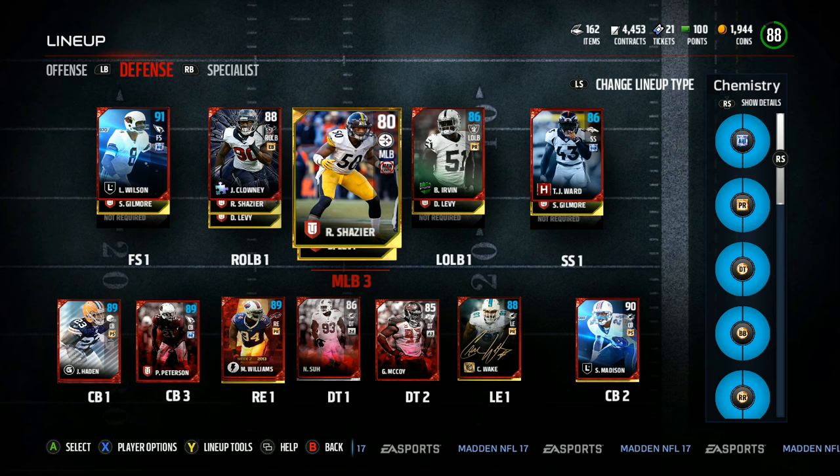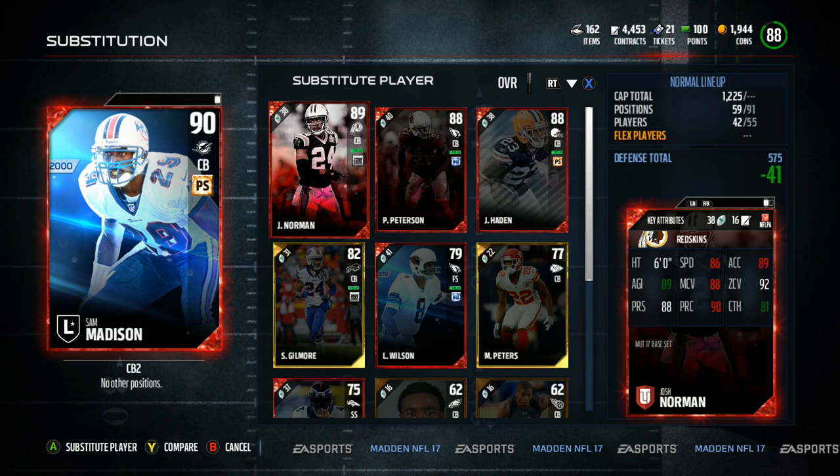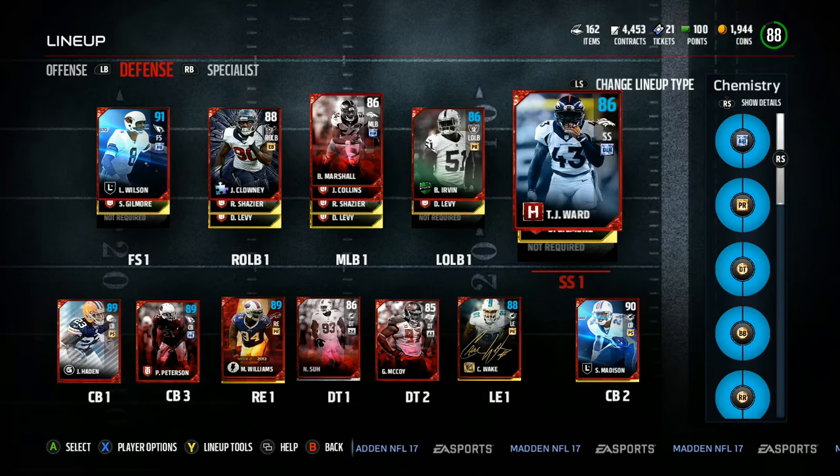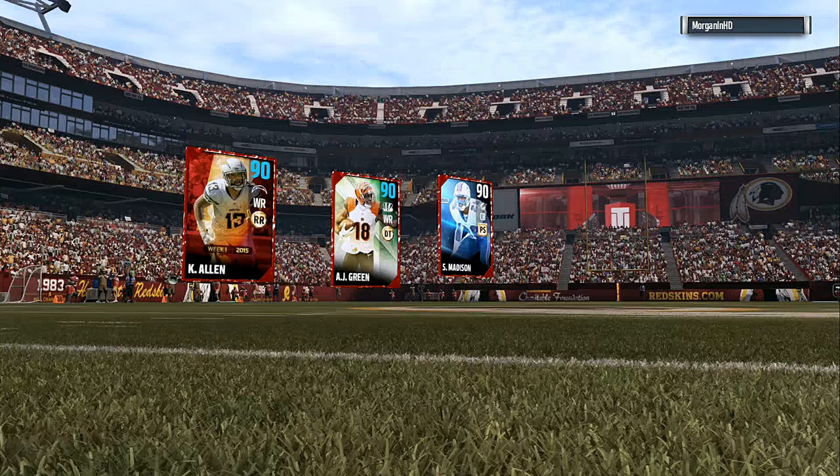You can see we picked up this 90 overall Sam Madison — pretty locked down, man. A lot of people test him because of his height. In this gameplay you gonna see with AJ Green, whenever he had a one-on-one situation, which is kinda realistic, he was just chucking it up. You can see he got 90 overall AJ Green.